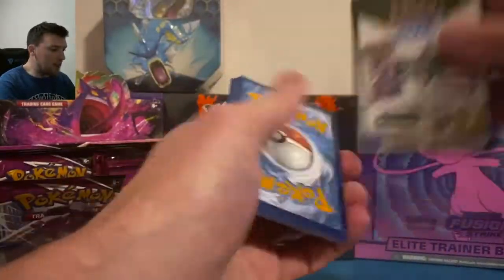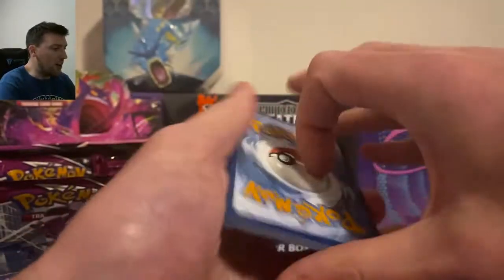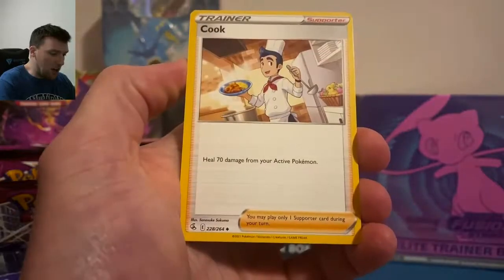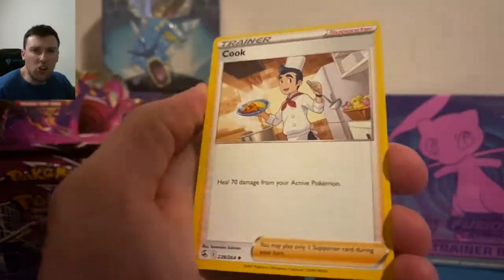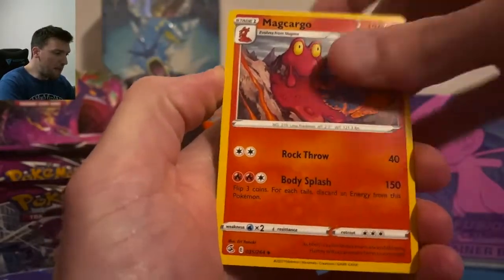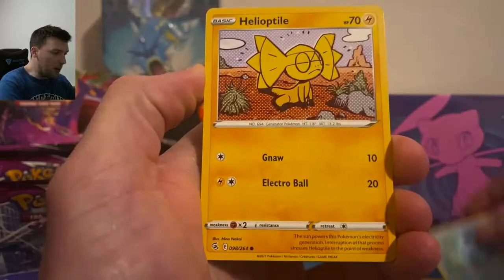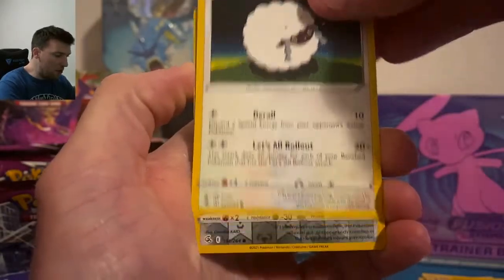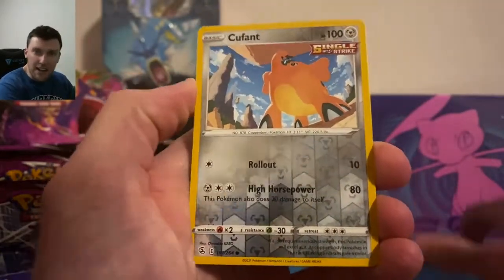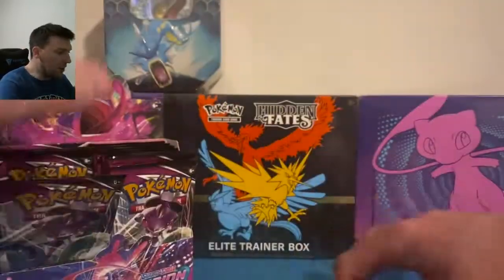What are your thoughts on Fusion Strike? It has been very very nice to us thus far on the channel — we'll take that all day. Psychic energy and this card cracks me up — Cook Mac Cargo, Charibug, Moona, Meowth, Merrill — I love that card — Helioptile, Wuluu, Qwilfish in reverse, and a Steelix regular holographic rare.